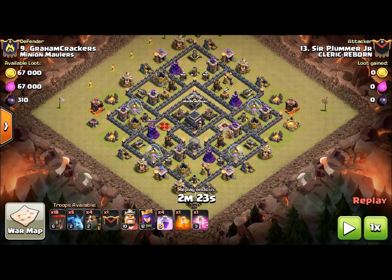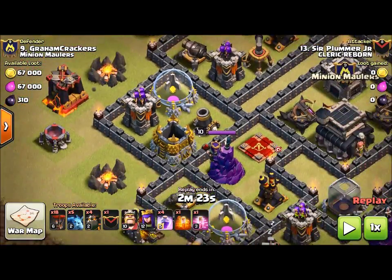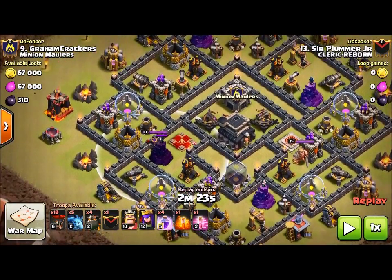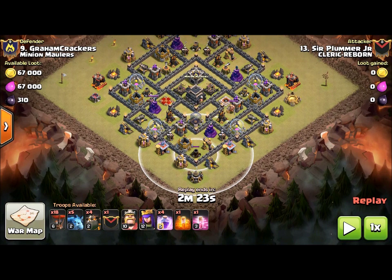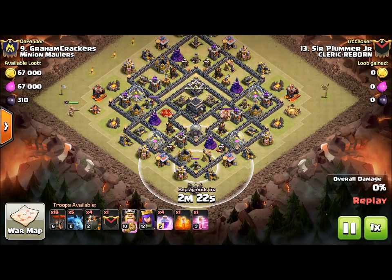His heroes are very small, but for this attack — a penta laloon — he doesn't need big heroes. His heroes have one job: to take out this archer tower so that his loons, as they path from this cannon, will get these two defenses here, then tick-tack their way through the base. On this side these guys work through and we'll have some loons here too.